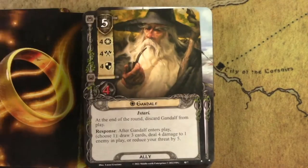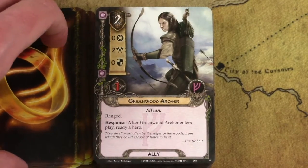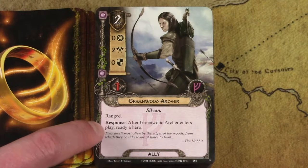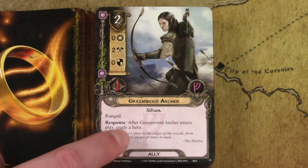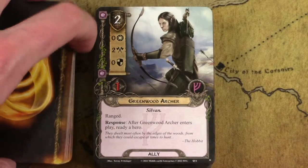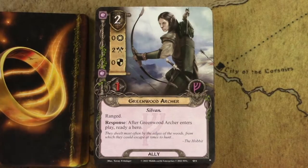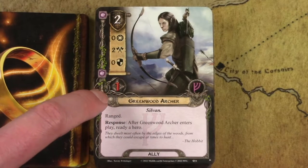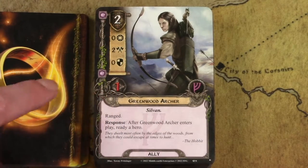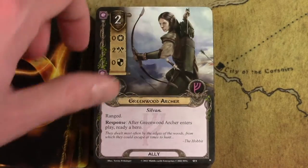Every one of these starter decks comes with two or three copies of Gandalf from the core set — a great ally. This next one has some niche use because when he enters play, he readies a hero. There aren't many heroes that need to be readied during the planning phase, but Galadriel is one of them. So you can use Galadriel's ability in the planning phase, play him, and then ready Galadriel. It's really good. The other great hero to use this ally with is Barovor from the core set, so you can get card draw and still use his ability.